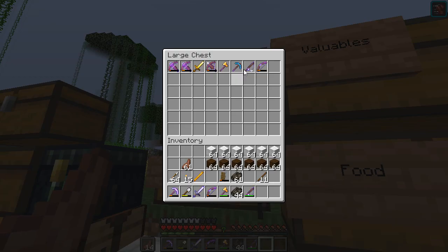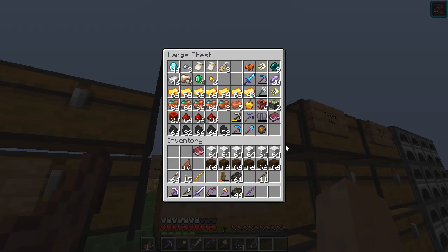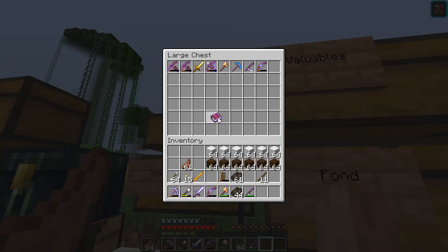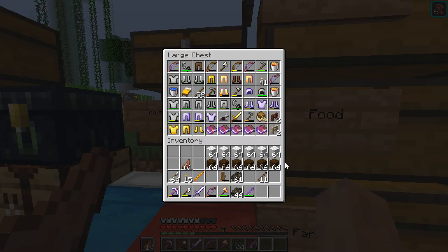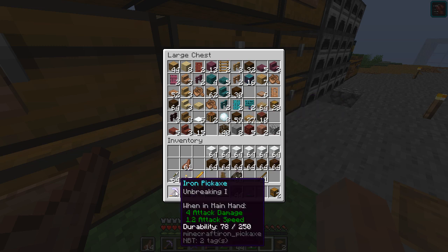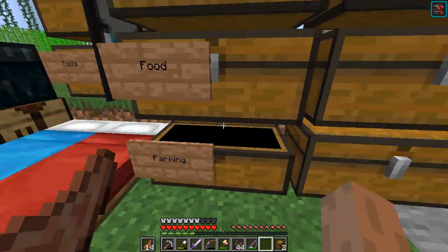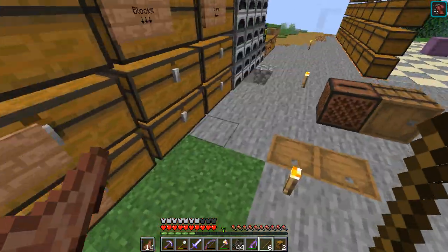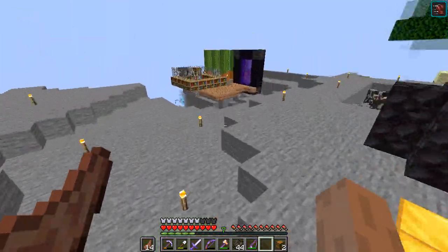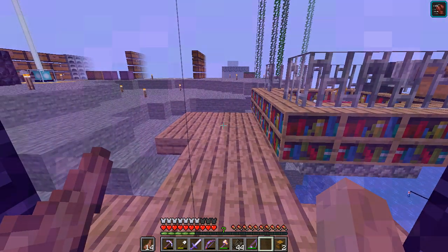I guess the question is what we have. I don't need to take a pickaxe just yet. Alright, I'm gonna get a chest and I can go. Alright, here we go. Here goes nothing.